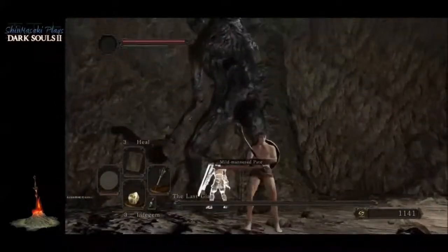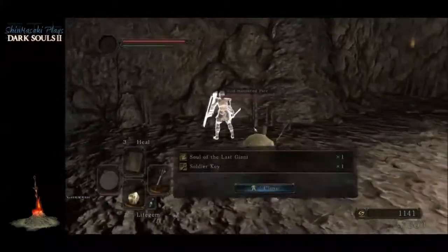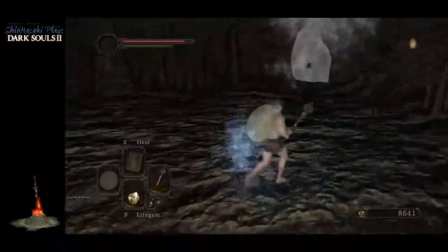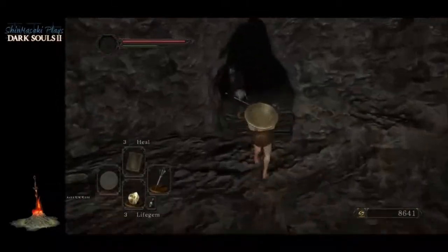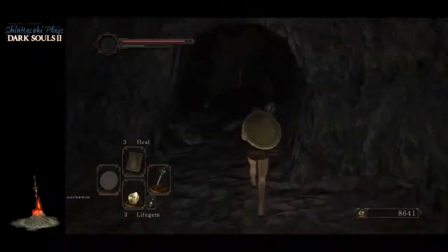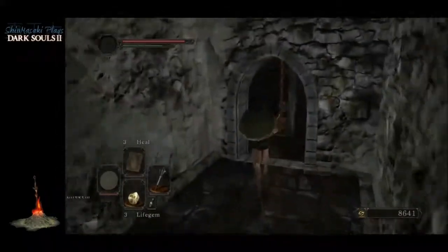We didn't really need to summon Pate for this fight — he actually made it more difficult by making the giant jump to the back. We got the Soldier Key and the Soul of the Last Giant, and we've got a little bit of time so we're gonna go fight the next boss.